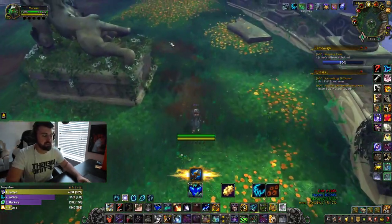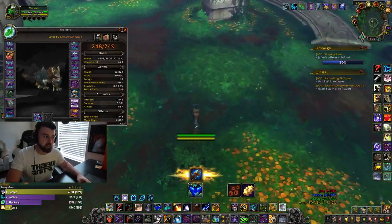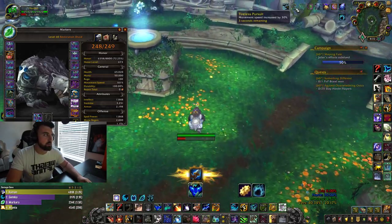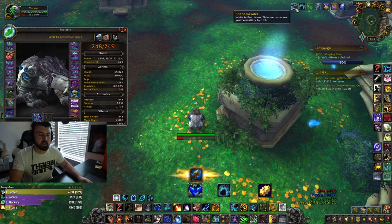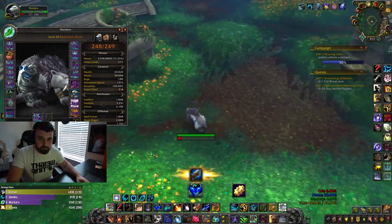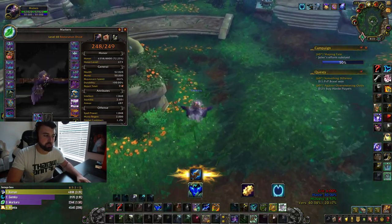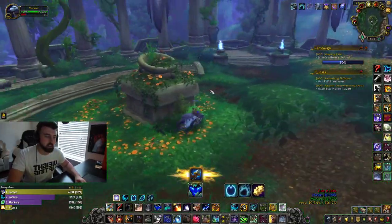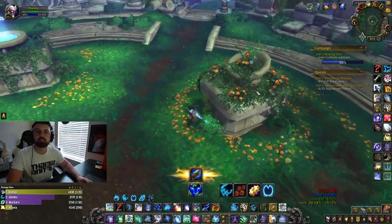Even if you're going cat form, because cat form is 61% increased movement speed for me, travel form is 71%. So if I want to go bear form — bear form is 30% if you come from cat form, 40% if you come from travel form. So if I want to go into bear form, I won't just press bear form — I'll press travel form first, then bear form. Now my bear is zooming. Just weave in as many travel forms as you can — that's really where the movement speed comes from.